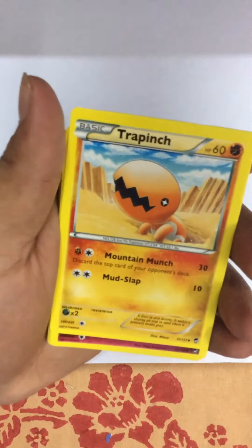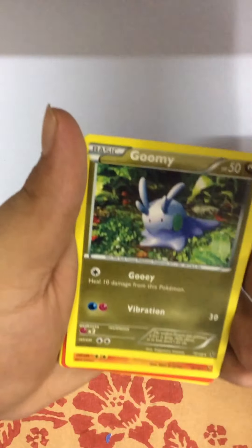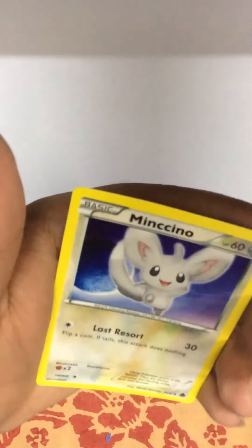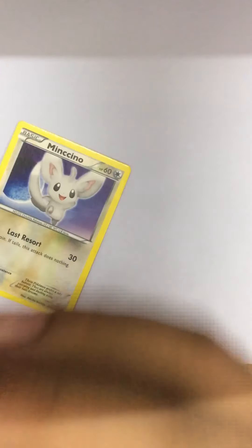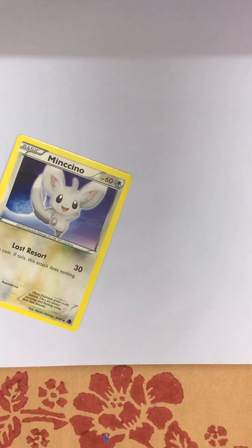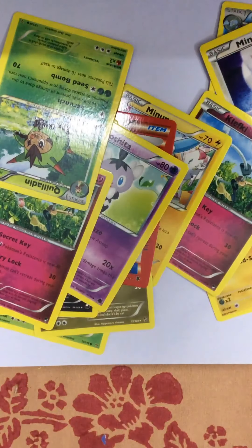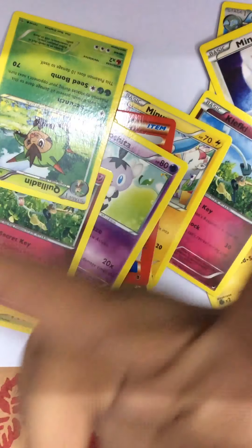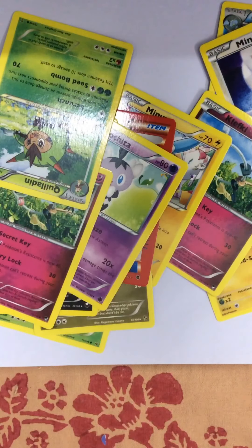We've got a Politoed, nice. A Goomy, a Litleo. A Mr. Mime again, okay. Another Goomy, another Litleo, jamming net. A Krokorok - oh nice, nice! A Mewtwo? Okay, a Gothitelle, a Trapinch, a Clefairy. Oh no... oh no, it's a copy. Oh my god, it's a copy!